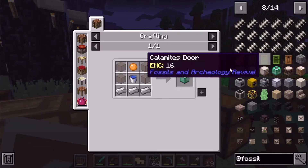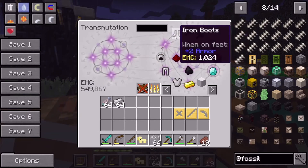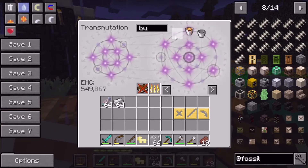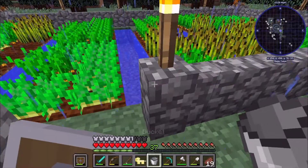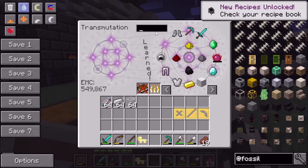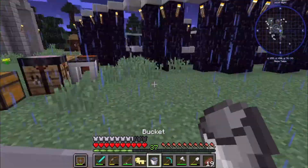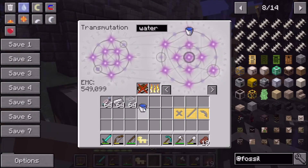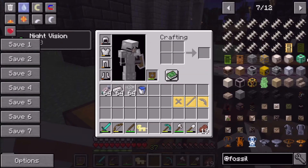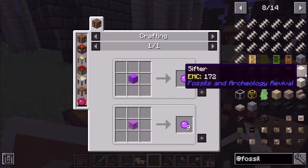Next we need a water bucket. I should have a bucket already. There we go. Let me grab that, fill it with water, and now we have a water bucket. Let's get another one as well. Now, to make the culture vat, it looks like it could use a slime ball or possibly something else.